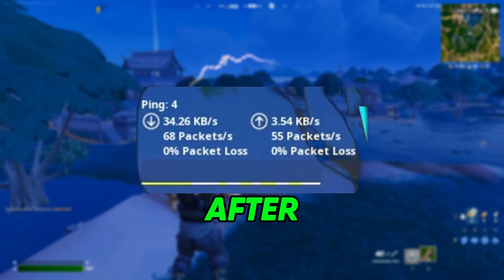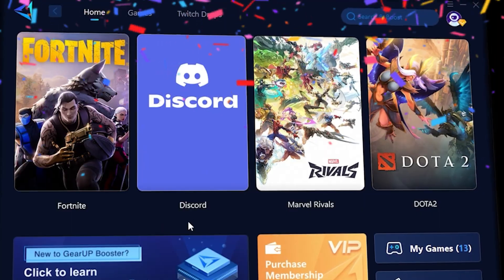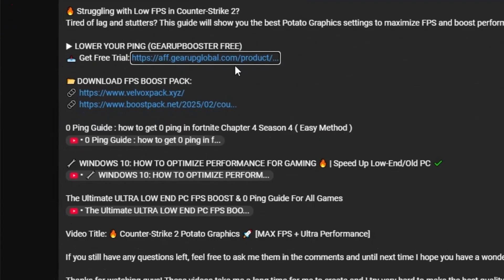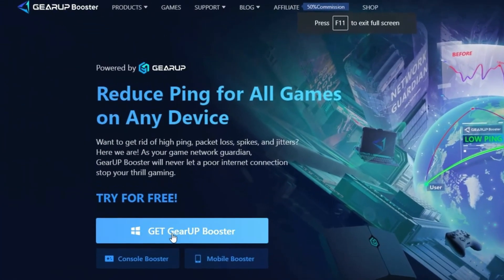Tired of lag ruining your game? Say goodbye to high ping and stuttering with Gear Booster, the ultimate tool to boost stability, lower ping, and eliminate lag. Pro players like Asian Jeff and Polarize trust it to stay ahead. So why not you? Download Gear Booster now from the link in the description and start dominating every match.